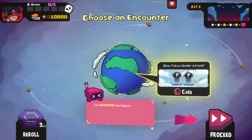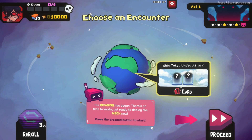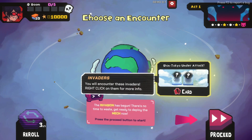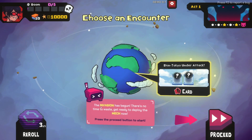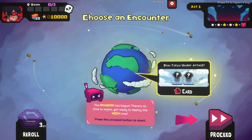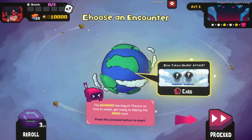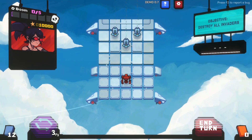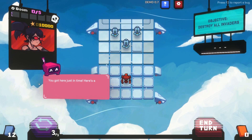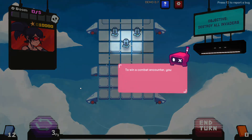Act one: defend the skies. Choose an encounter - Shin Tokyo under attack. You'll encounter these invaders. The invasion has begun, there is no time to waste. Get ready to deploy the mech. Press the proceed button.